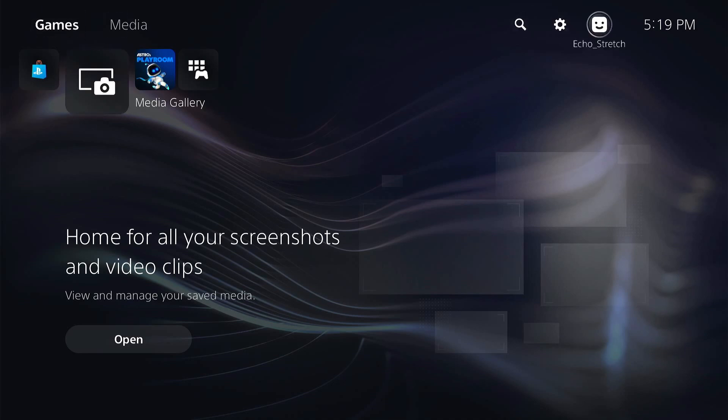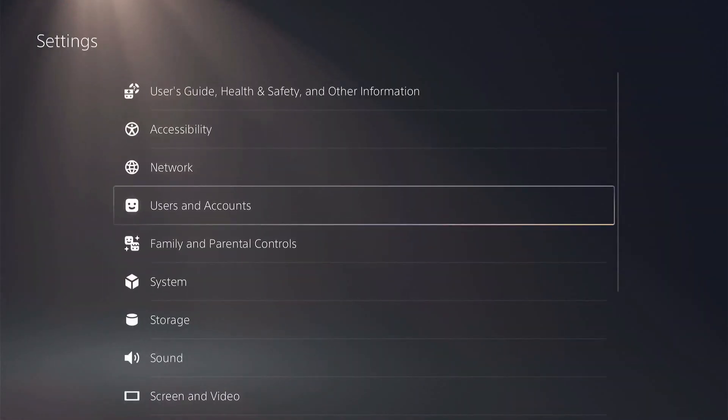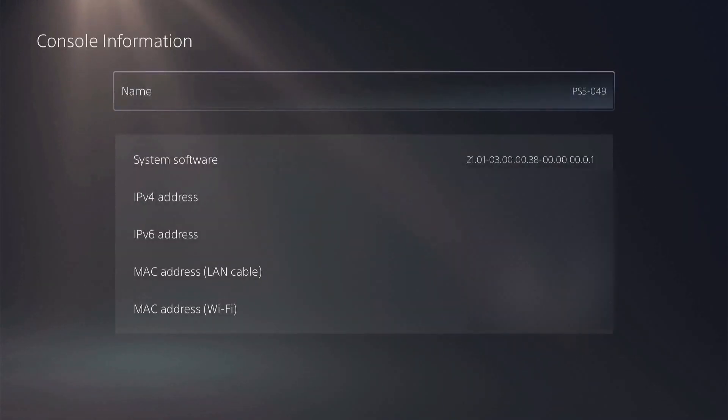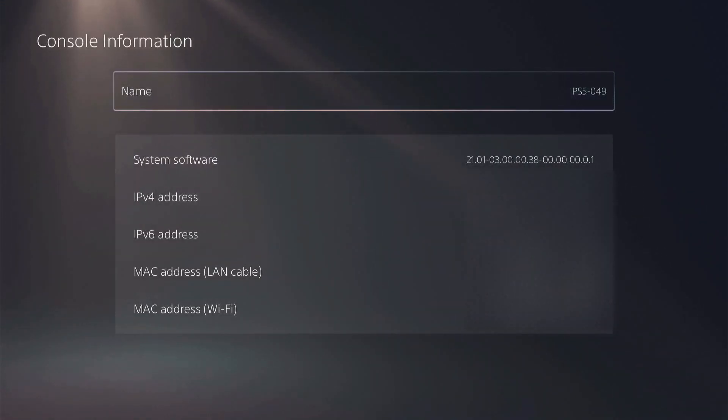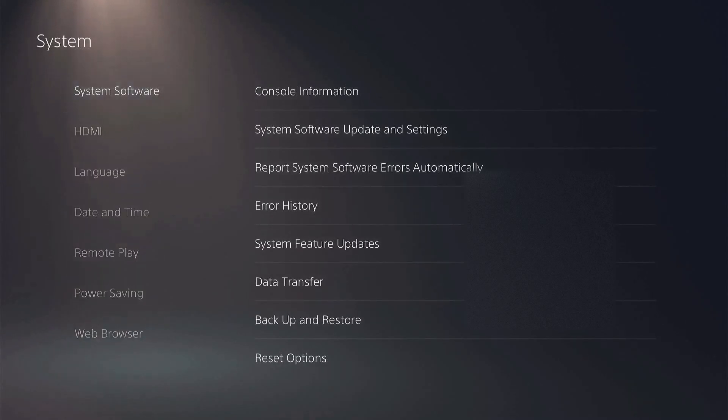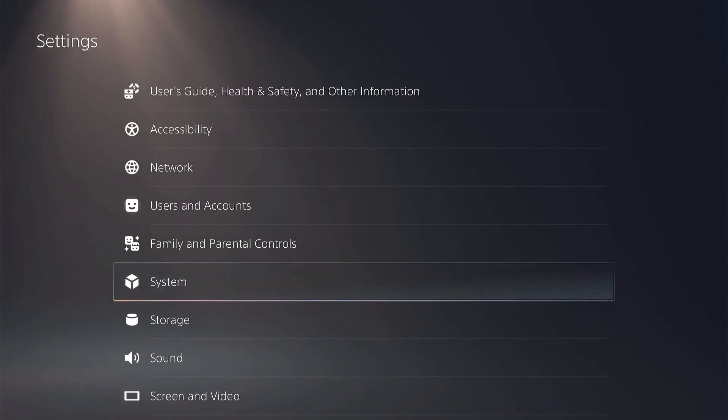If we jump over here and go to our settings, system, system software and console information, you can see that I am on 3.00. Now this is an earlier version, but I thought we'd give it a go just to see if it does work. I did hear it does work on 4.00 and 4.03.